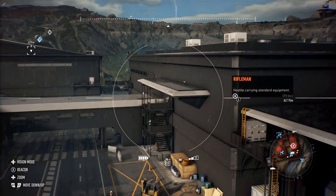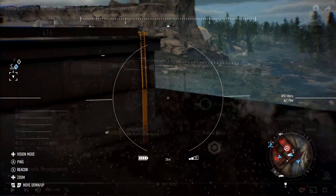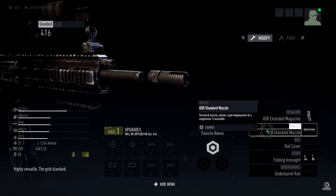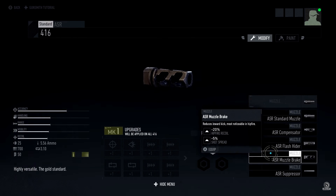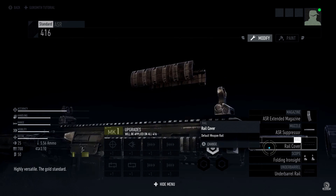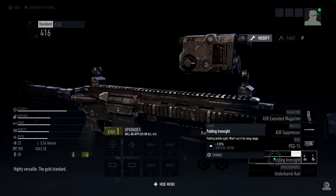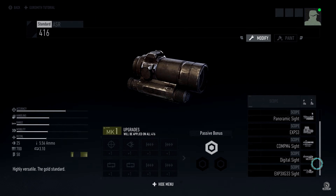Players can customize the rail, under barrel, scope, muzzle, and magazine. New options will be added such as muzzle brakes and IR lasers. The one main customization missing compared to Ghost Recon Wildlands is stock and barrel customization — we'll talk about how that's factored in shortly.